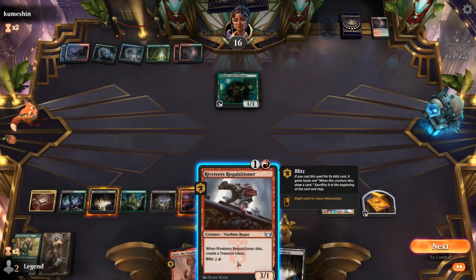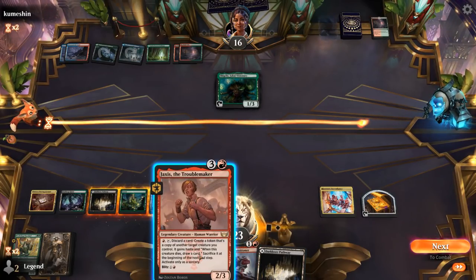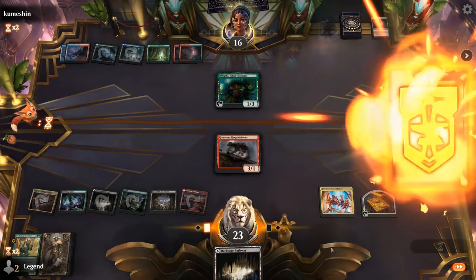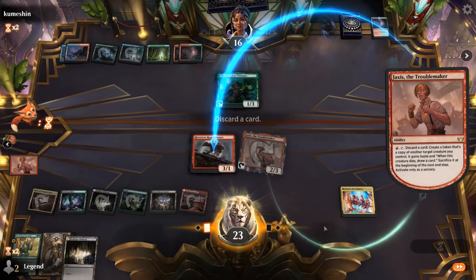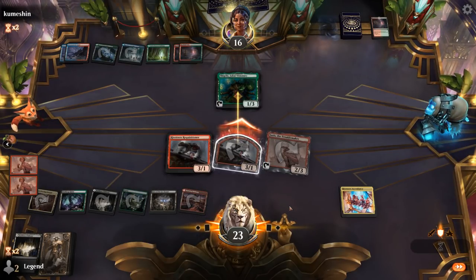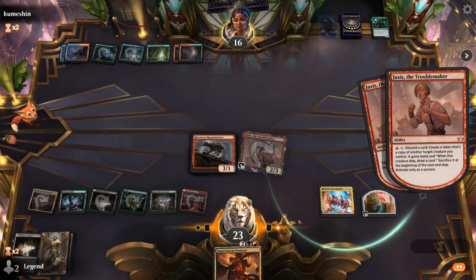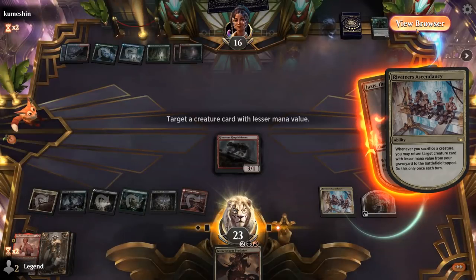Since we're triggering Ascendancy with Jaxis I'm probably better off just playing Requisitioner normally. The important part here is that Jaxis gets sacrificed end of turn to the Blitz ability and gets back Demon's Disciple. We attack with Requisitioner — opponent blocks. I guess they know about Demon's Disciple coming back, but now I can maybe get something else. Predator — a nice draw! So finally getting value off Ascendancy. Epicure might be the most interesting card now. We've got a bit of sacrifice fodder for Predator, and Felstinger is also a nice draw.